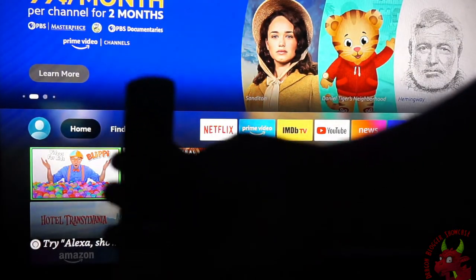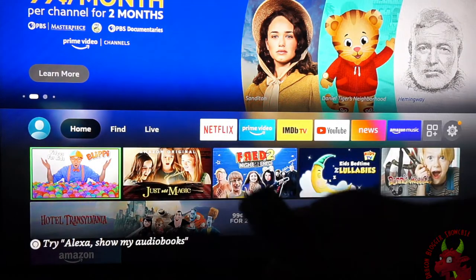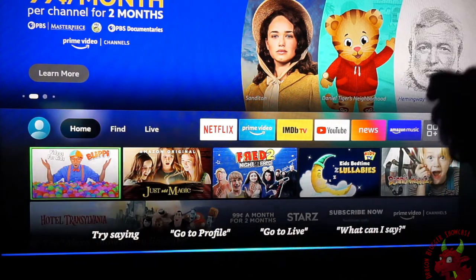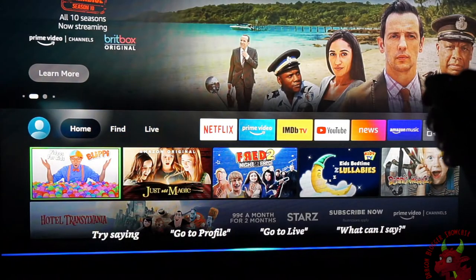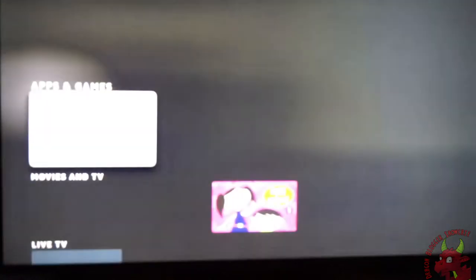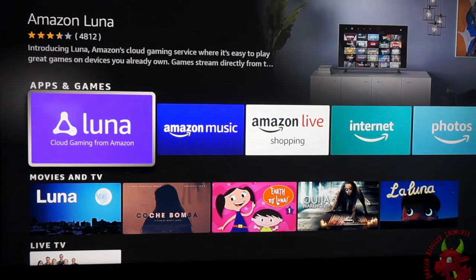First you're going to want to grab your remote. We're going to grab Alexa and say 'Alexa find Amazon Luna.' It's going to pull up Amazon Luna in the results. We're going to click that.